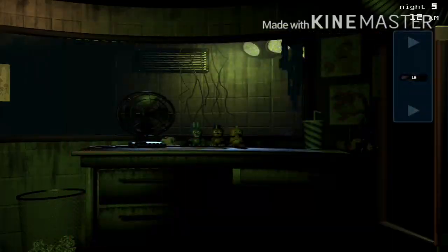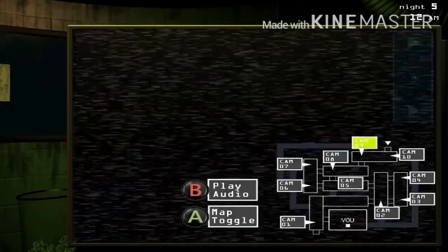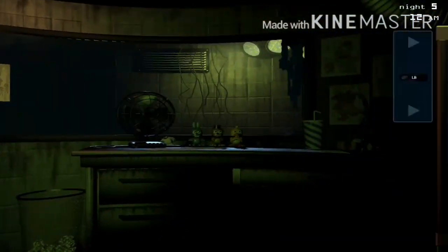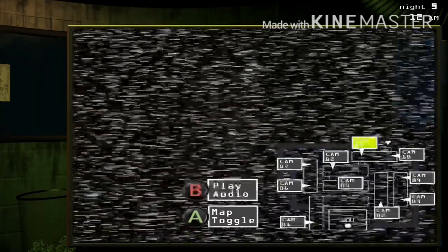Starting off, I'm not allowed to do a reboot all either, because that's kind of cheating since it'll be resetting the ventilation as well. So if there's an audio and a camera error at once, I'm just going to have to reset them separately — that's how it's going to work. I just want to keep track of Springtrap. It's going to be easy for the first in-game hour or so, until the ventilation goes off.